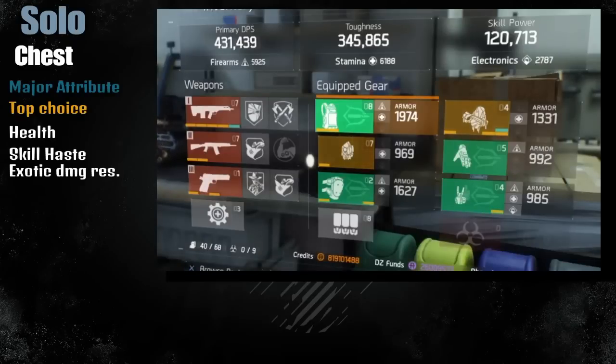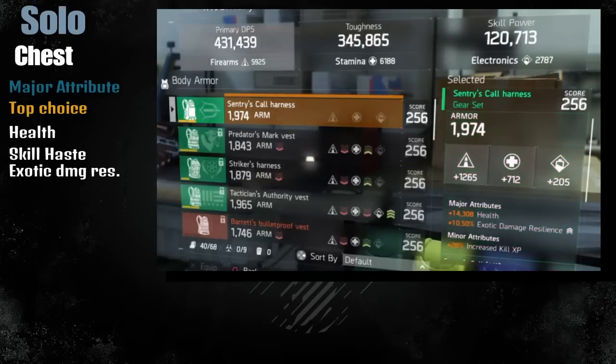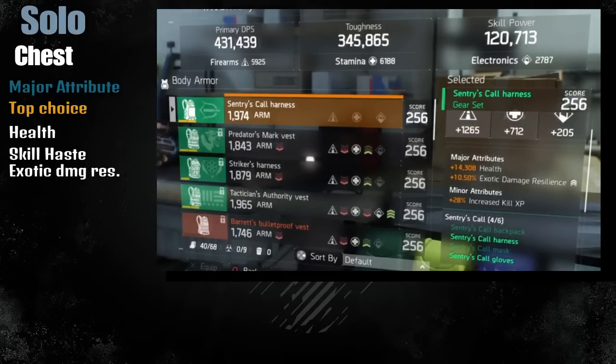Now let's go over to the solo build setup. First is the chest piece - as you can see I'm going with health and Exotic Damage Resilience. You can change the Exotic Damage Resilience to Skill Haste but I still prefer having Exotic Damage Resilience.